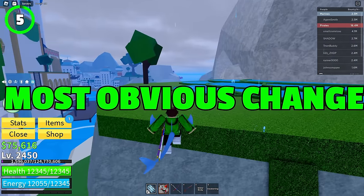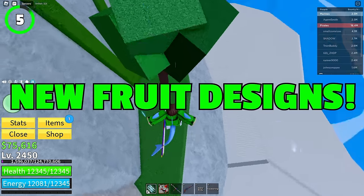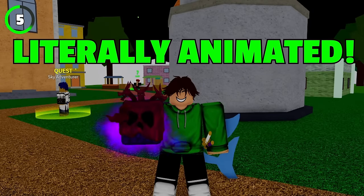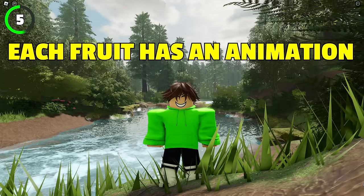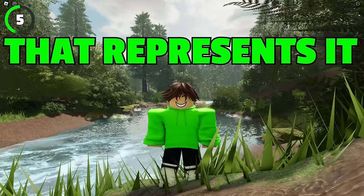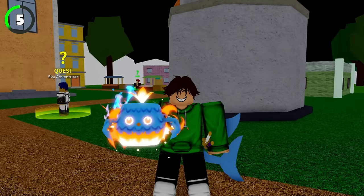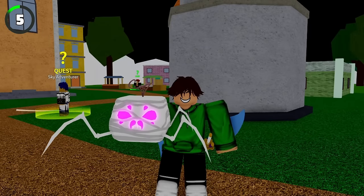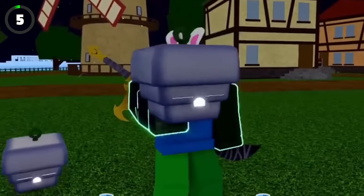The first and most obvious change you will notice as soon as you join the game is the new fruit design. Not only do fruits look different, but they're literally animated, and the graphics look so good. Each fruit obviously has an animation that represents it, and the most interesting ones are definitely Phoenix and Spider Fruit. Phoenix flaps its wings and the spider fits into the Halloween vibe. Oh, and Spring Fruit — it bounces!